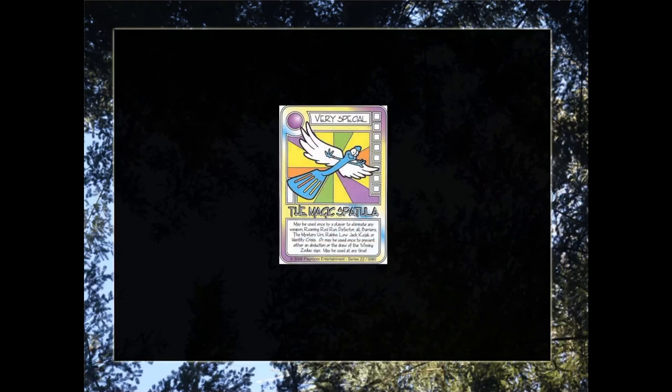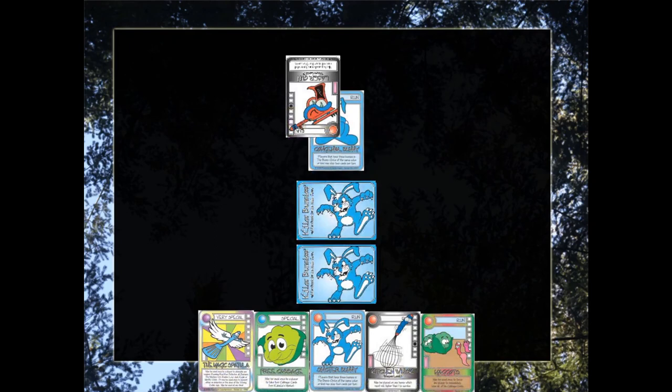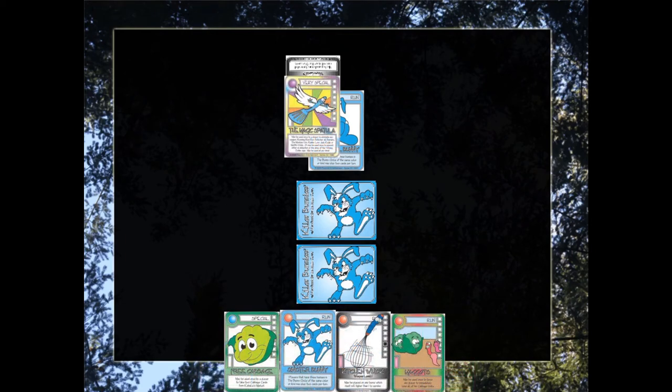Finally, Very Specials, such as the magic spatula, can be played during anyone's turn. For example, if an opponent played a weapon on you — it's their turn since they're playing the weapon — your bunny would normally have to roll higher than nine to survive. You can play your magic spatula card, which counteracts the weapon, discarding both of them. And that didn't cost a turn — you just draw a card to replace it.